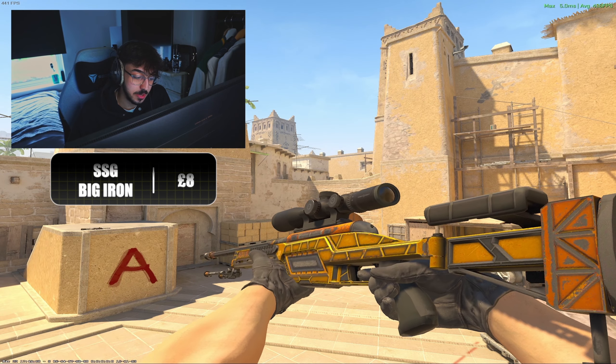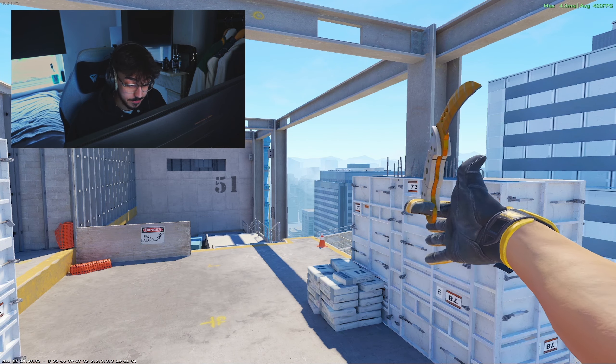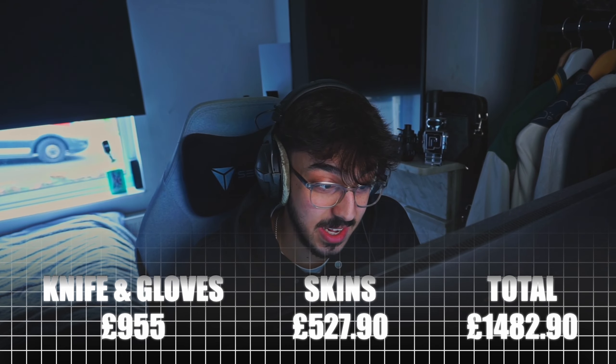To finish off the rifles we have the SSG Big Iron in Minimal Wear for £8. Now for the knife and glove combo — if you've seen my best knife and glove combo videos, this combo was featured in it, and I still personally think it's the best looking combo. We have the Talon Knife Tiger Tooth in Factory New paired with the Sports Gloves Omega in Field Tested — you want a float below 0.2, basically close to Minimal Wear. The knife is £495 and the gloves are £460, coming to about £955 combined.